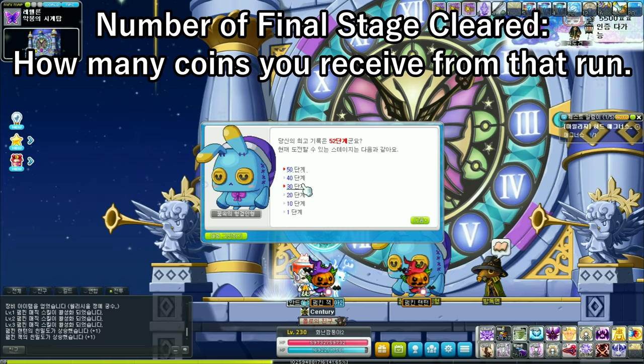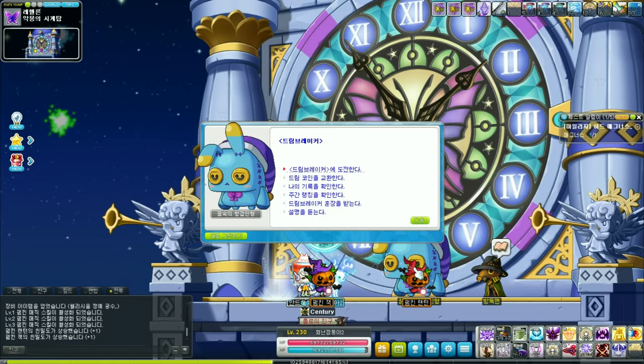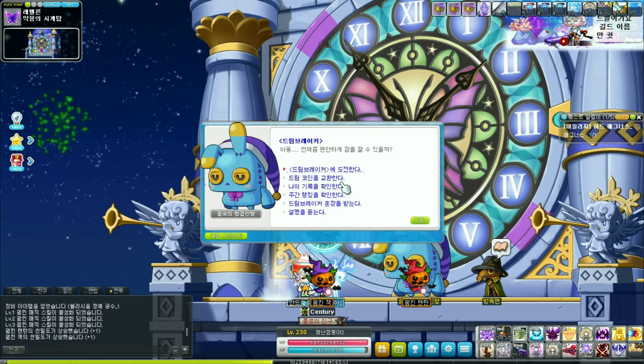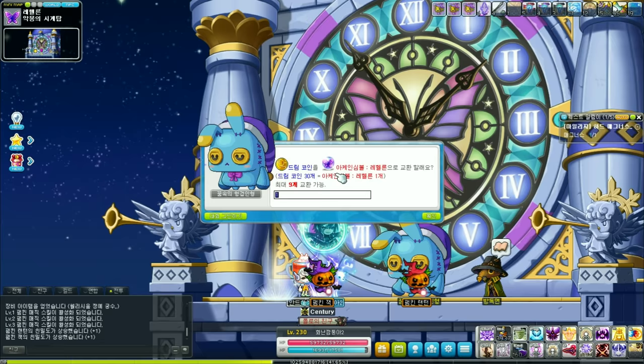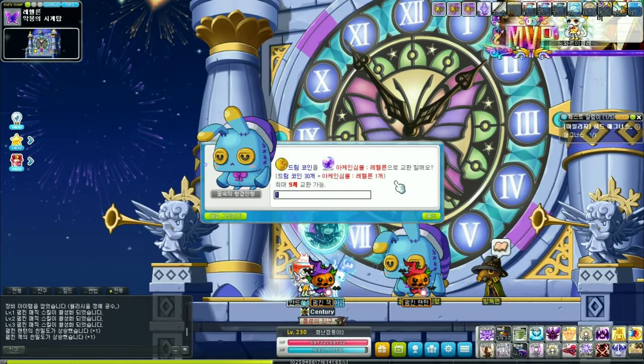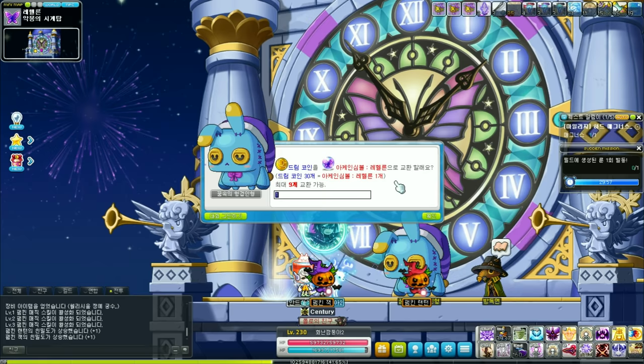Sometimes I do stage 40 because I occasionally fail stage 50. As far as the coins go: I believe there is a limit of 500 floors, although I doubt anybody can really get that high. You can trade in 30 coins for one Lushlin symbol. There is a coin limit of 500 per day, but you can trade in all the coins you have at once. So if I had 1,500 coins, I can trade them all in for 50 symbols at once — though those 1,500 coins were collected over a matter of a few days.